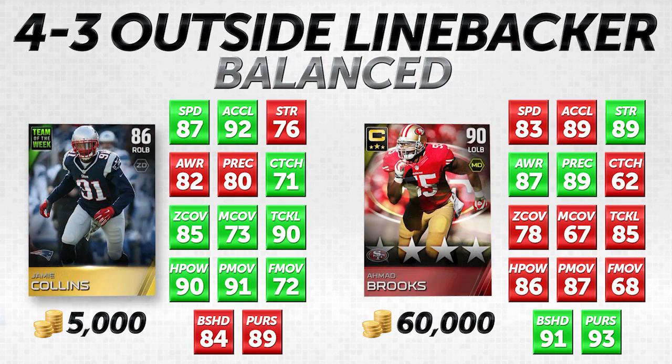Next up, we have our balanced linebackers — players who are kind of good at just about everything. They're not a standout in any one particular area, but they're solid overall. That's what I find Jamie Collins, Team of the Week, 86 overall right outside linebacker for the New England Patriots, to be. This is a solid item overall, very good in multiple areas. He's going for about 5,000 coins, and we're comparing him to Ahmad Brooks, a 90 overall Elite Team Captain card going for about 60,000 coins — about a 12 times price difference.